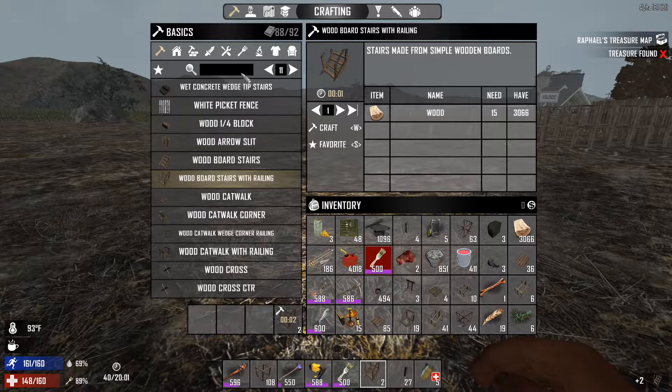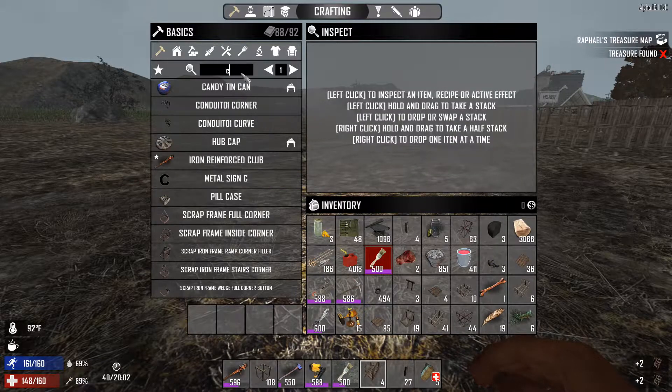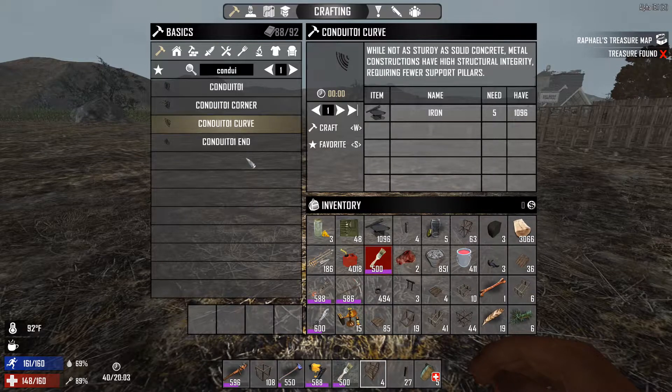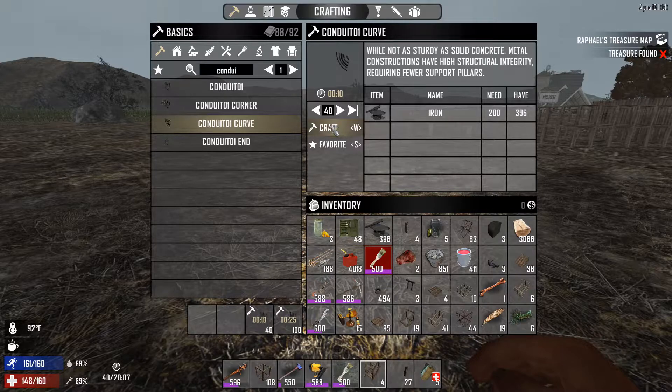So we need board stairs with railings — we need at least four of them. Do we have the conduit? Yes, we do. Oh perfect — it only requires that. Awesome. So I'm going to build this one a little differently. We're going to need a bunch of the straights — let's do like a hundred straights and like 40 of those.